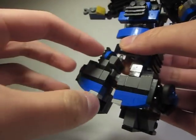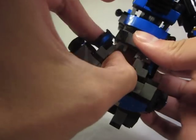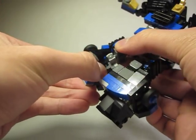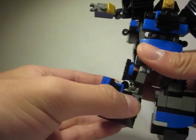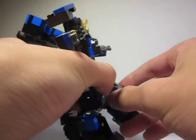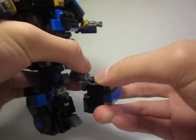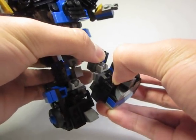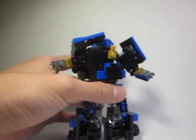How these legs extend out took me a while to figure out. These parts fall off a lot. You take this section, bend it down, extend the leg, then bend it — it's like a double hinge. There's a hinge here that's really stiff so it comes off a lot. You fold that up and the legs are done.